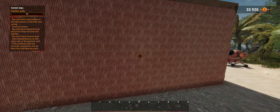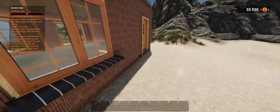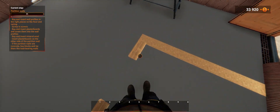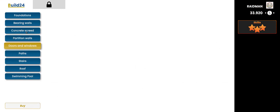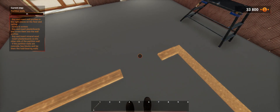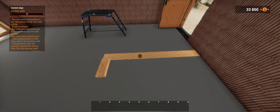Buy and insert wall profiles in the right places on the floor and ceiling. Here they are. How many do we need? We need one, two, three wall profiles. Bearing walls profiles, partition walls profiles — one, two, three. Actually it was five — we need two more.